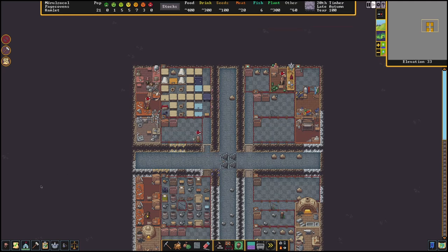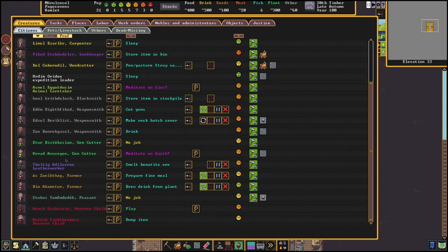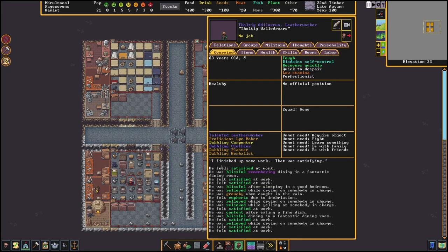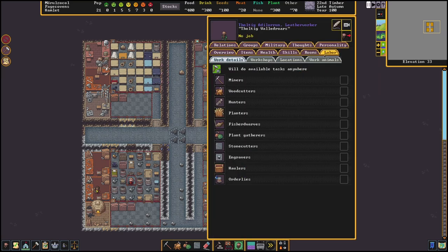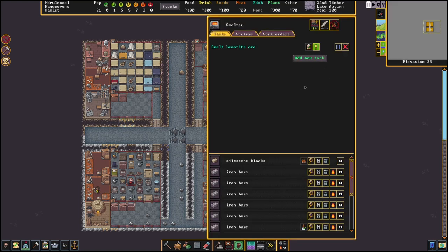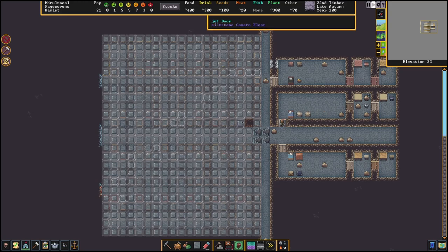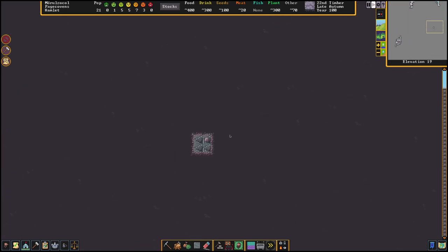We've got miners, medical dwarves, woodworkers, carpenters - all sorts of people. I'll look through my dwarves in a future episode in detail. Our leatherworker doesn't have anything else to do, so can I make them learn how to be a metalworker? Apparently not - I'll figure that out in a bit. I want this hematite smelting to be happening so I can get a little bit of iron and start to produce some tools. Engraving is happening, bedrooms are being created - life is good. Let's go downstairs and think about our deep constructions.